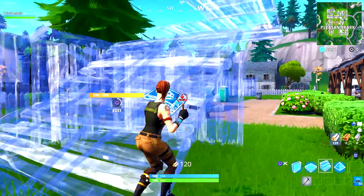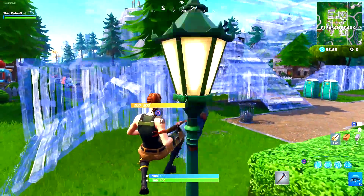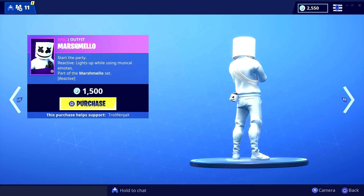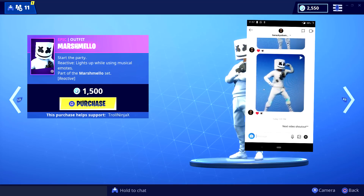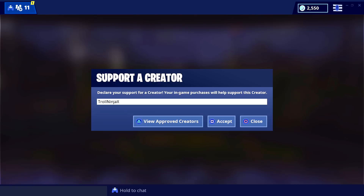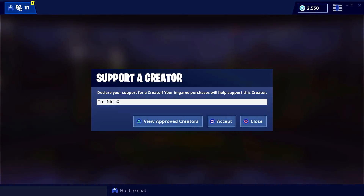Before I end the video — if you use my creator code in the item shop and send me a clip of you buying stuff with my code, I'll give you a shoutout in my next video. Today's shoutout goes to the person on screen — his name is Barack Obama, not sure why he chose that name. Use the code and get a shoutout. Peace out!